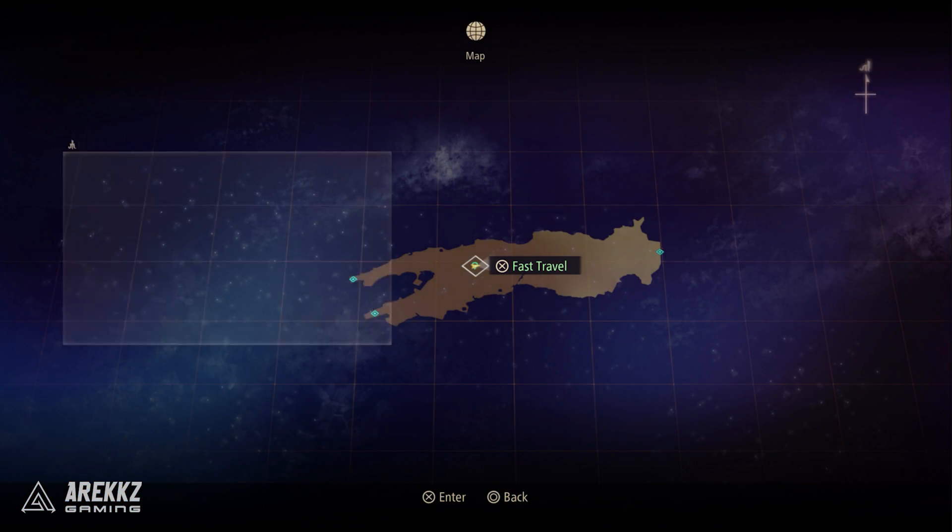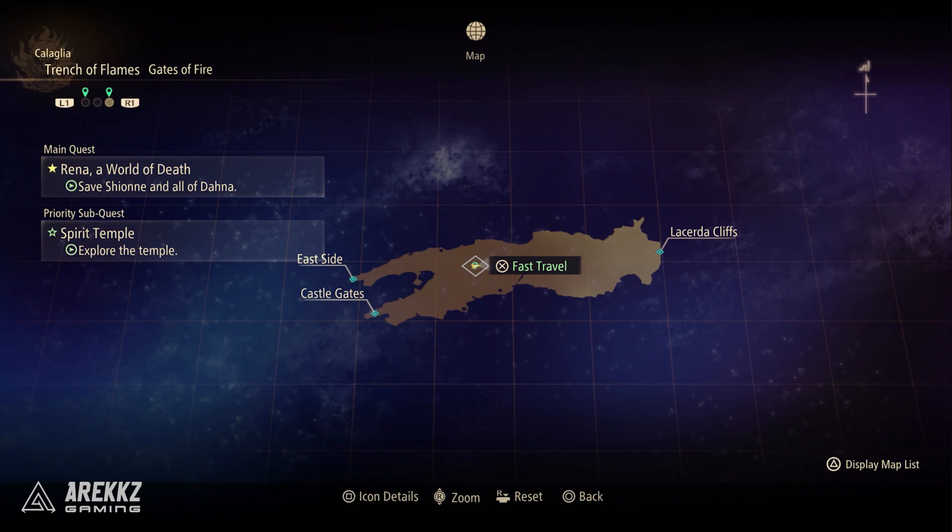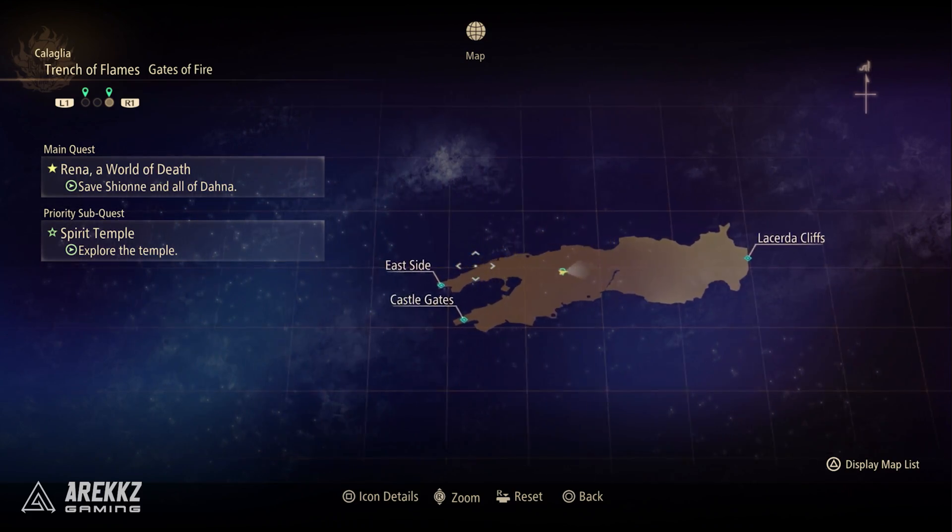As a reminder, if you want to do that, you want to go over to the Trench of Flames, then select the Gates of Fire and go to that fast travel point, and you then want to walk to the east side.